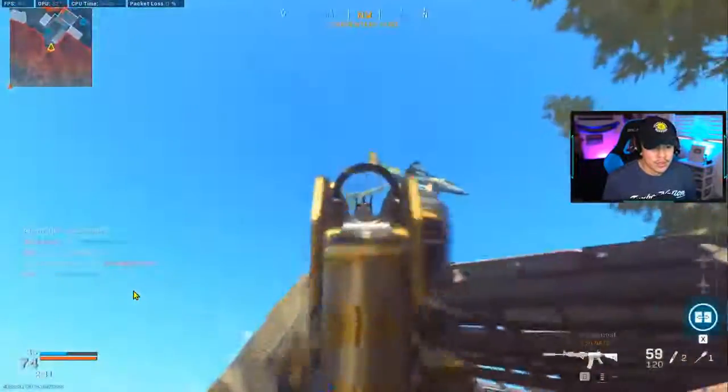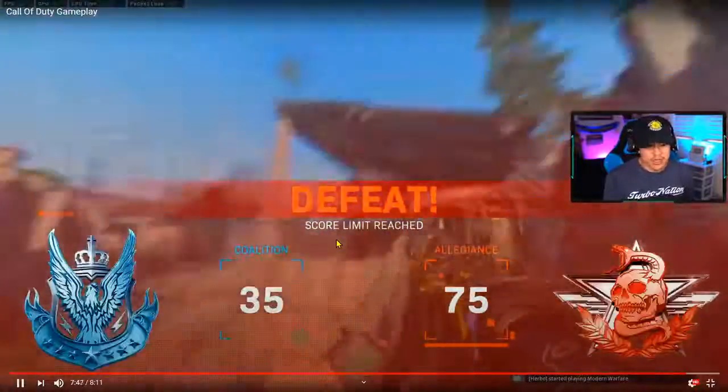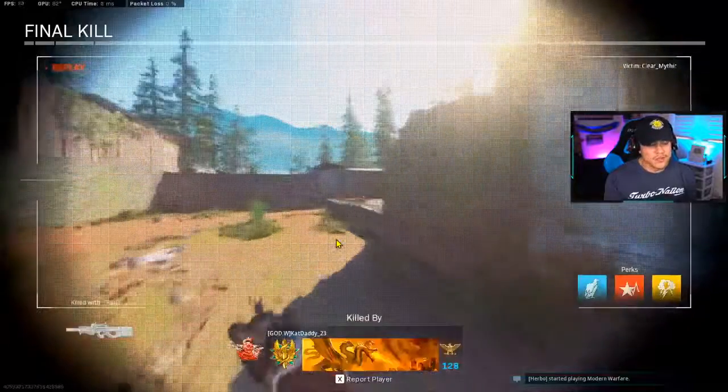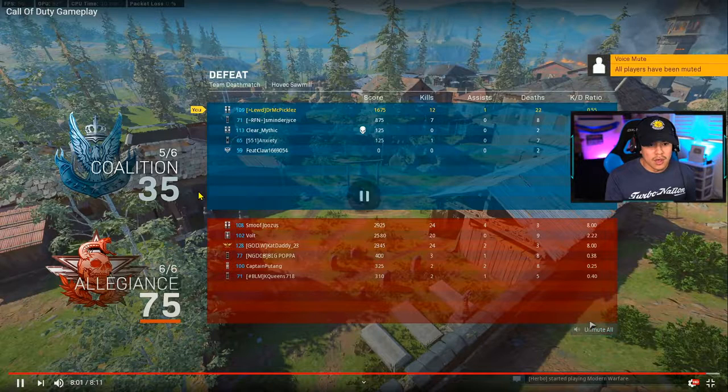I like the effort of trying to take those killstreaks down — I really like that a lot. Let's take a look at his final score. Wait — he got 12 kills and... wait, hold up. Okay, I was so focused on giving advice that I didn't even process the numbers. So he got 12 kills and 22 deaths — a 0.55 ratio, which almost lines up with his average KD.